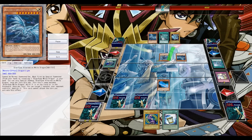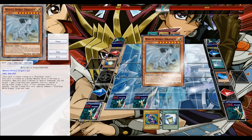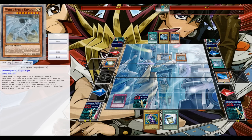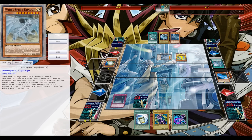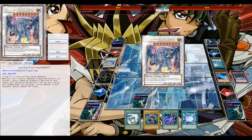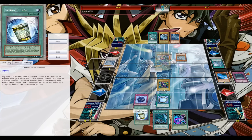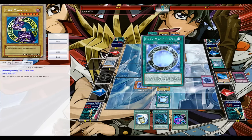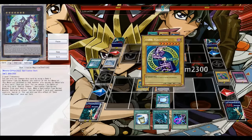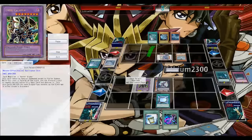His deck is running three Twin Twisters — definitely one of the biggest threats for the deck since it instantly gets rid of Circle and something else. He forces out my Eternal Soul already, which kind of blows since I have to search out Dark Magic Attack — no reason not to activate it. But I have Circle — Circle instantly searches. I think I have the Timaeus, going for Ebon Magician, then Dark Magician, then Timaeus into Dark Paladin to get rid of his monsters.